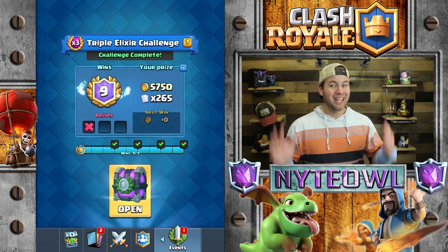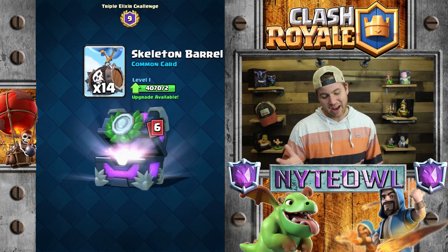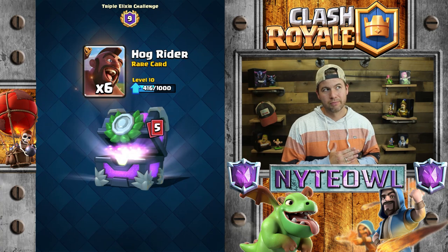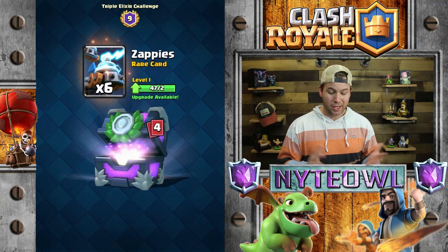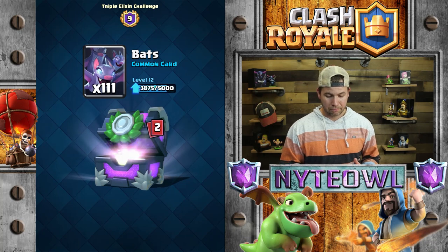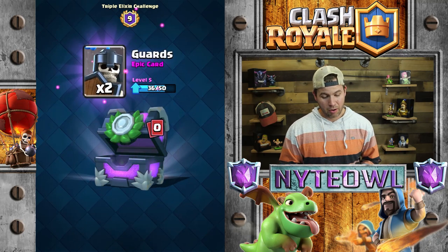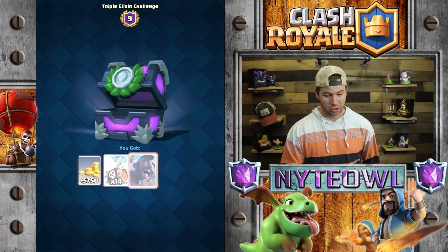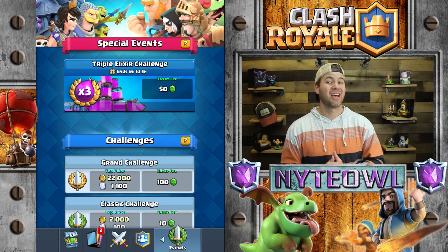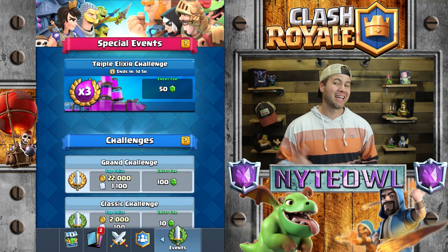Let's get this challenge chest opened. We get some fatty gold, Skeleton Barrels, Hog Riders — I do love those even though they got nerfed. We got some Zappies, a Battle Ram, Bats — that means I don't get a Legendary in this chest. Royal Giants, Guards, no Hunters. Anyway, we were able to get the nine wins — go ahead and try that deck out. Super excited for what's to come on the channel. Thank you guys so much for dropping by. If you haven't subscribed, be sure to subscribe, leave some comments and likes below. Take it easy and good luck!